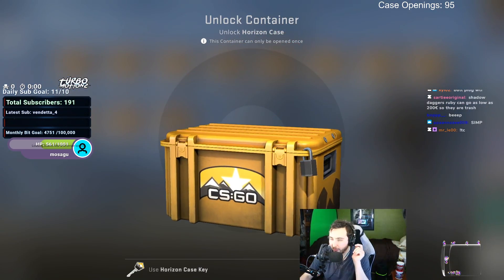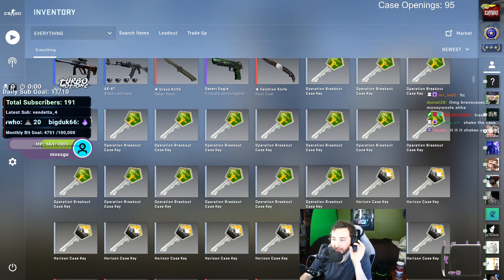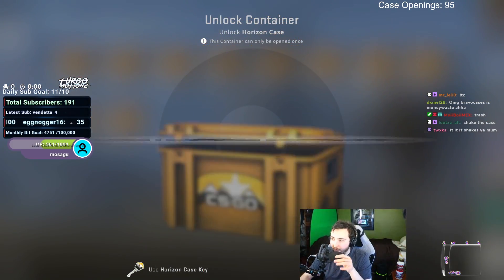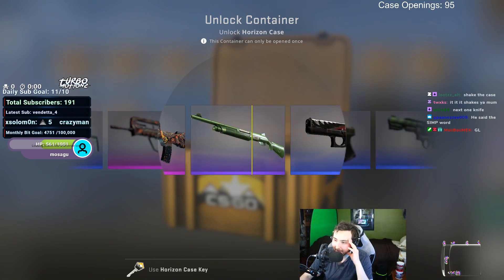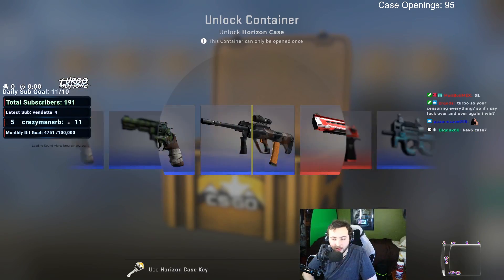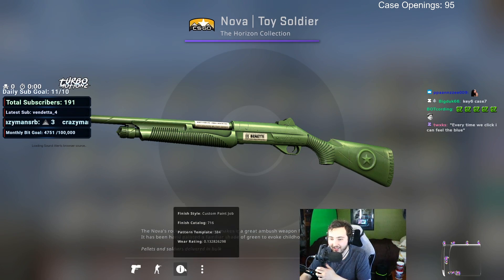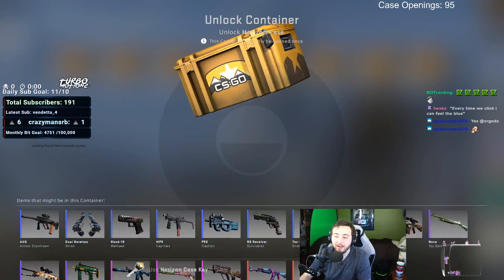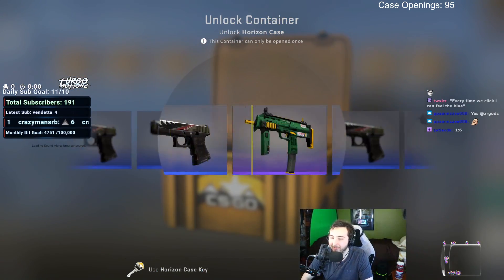Now we're going to do the Horizon cases. We're down to the horizons and then we'll have the breakout cases last. Every time I click this is like four dollars — including the key and the case. I could have bought so much candy for that four dollars. No! Come on bro. At least we got that. You're going to bait me with the code red and make me think something good could happen in this case opening? Gaben, come on man.